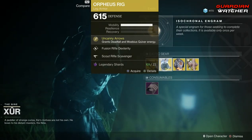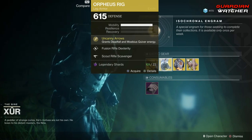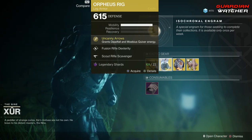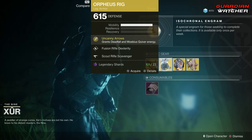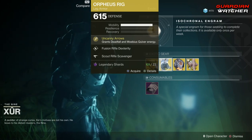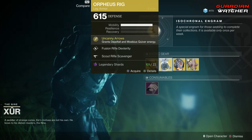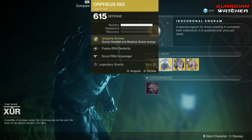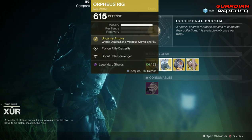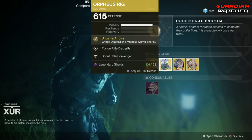If you guys do not have these, go ahead and buy them. These are great in PvE and a little bit in PvP. When it comes to PvP, I would only use these in Mayhem, because these shine dramatically in Mayhem. Other than that, go ahead and grab these. It's great in PvE, so I'm going to give it a Tier 1.5 to Tier 2 in PvE, and a Tier 2 in PvP specifically in Mayhem. I probably wouldn't use these in any other type of PvP.